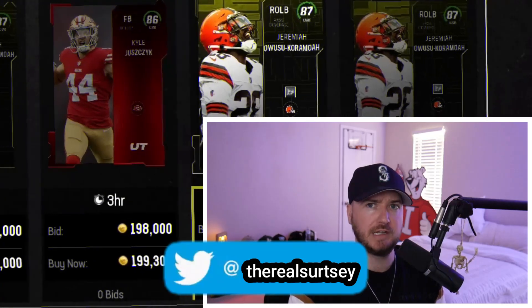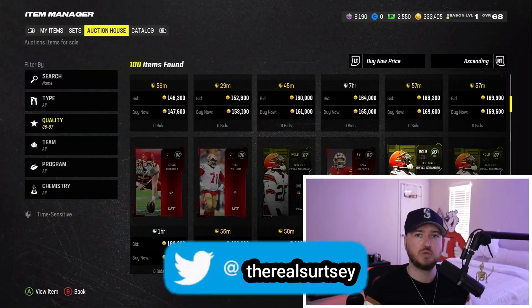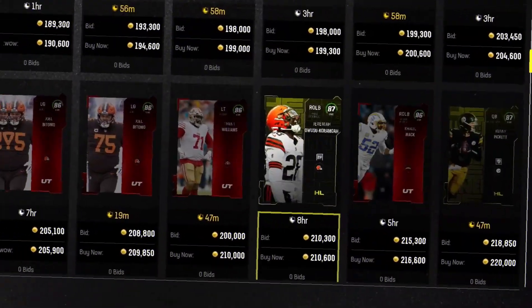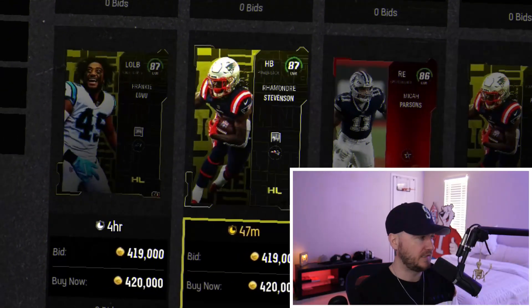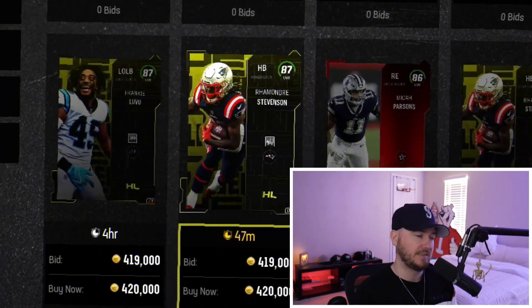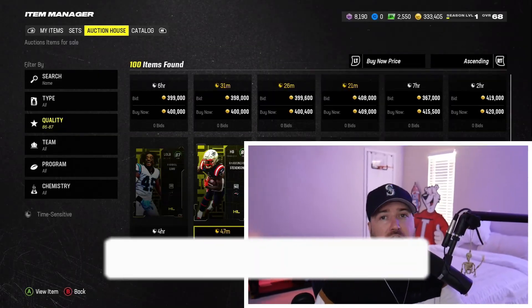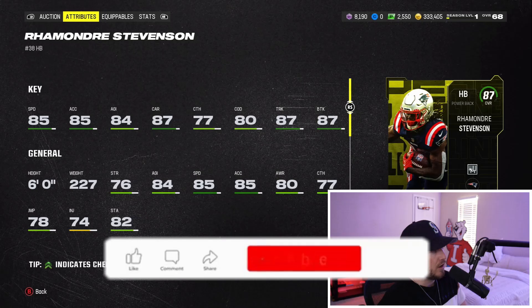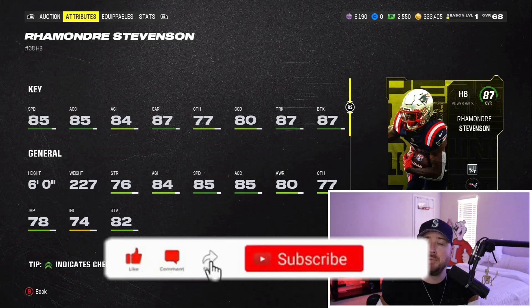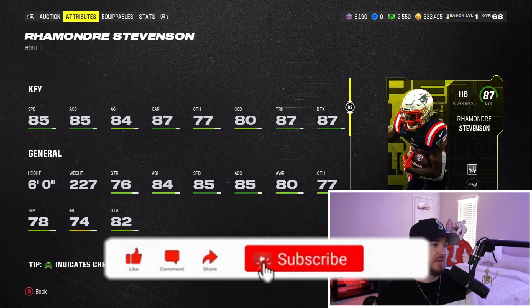I believe you can pull 87s in here — I haven't seen anyone posting 87s other than the LTD on Twitter. Shameless plug, follow me on Twitter, link is in the description. 87-wise, we got Jeremiah and Kenny Pickett, who is the best quarterback in the game currently. LTD-wise, we got Frankie Luvu going for about 420k, and Stevenson's also going for 420k — both are the best at their position. Stevenson's card has 85 speed, 85 acceleration, 87 carrying, 80 change of direction, 87 trucking, 87 break tackle.